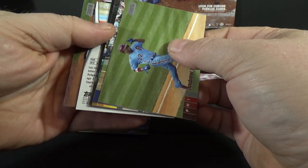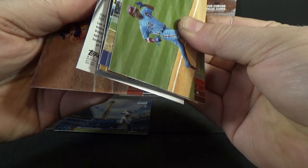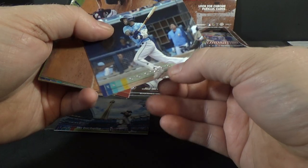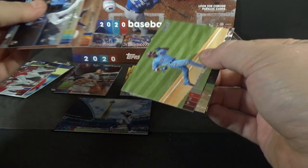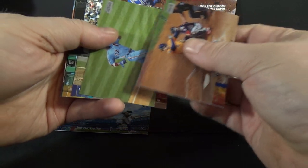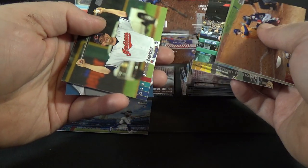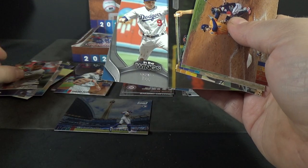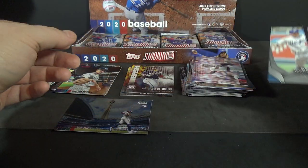We got something here — might be an autograph. Nope, not an autograph, just an insert — backwards for some reason. Randy Arozarena rookie, George Springer, Andrew McCutchen, Sandy Koufax, Brian Reynolds, Shane Bieber, Jordan Yamamoto rookie. And In the Wings insert — Gavin Lux rookie. Nice one.